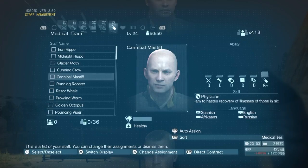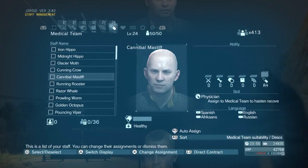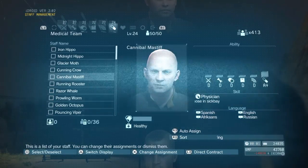So in my medical team, you've got a skilled physician, which reduces the amount of time people spend on sick pay — obviously if he's on your medical team. It makes sense that a guy with that sort of skill would be in your medical team. In this case, Cannibal Mastiff has an A+ medical score, so it makes sense that you'd put him on there anyway. But obviously if he's also got a skill that complements that, it's definitely something you need to consider.